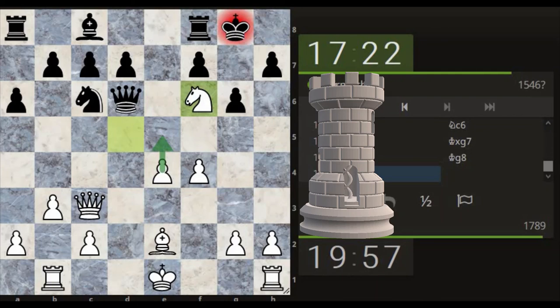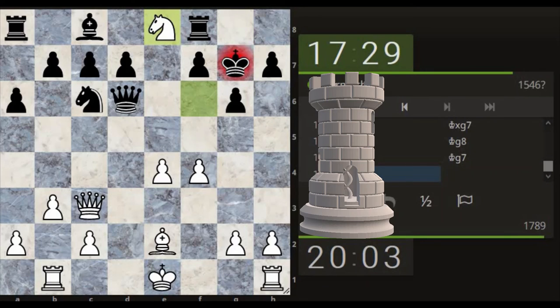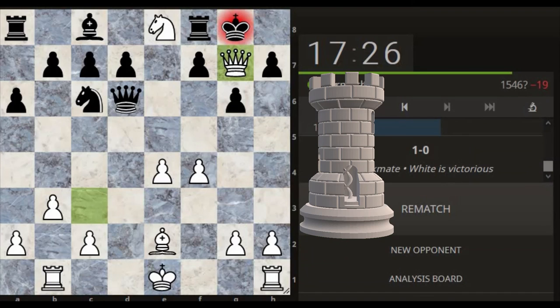All these small things are building up and putting pressure on the king. We could actually win the queen! All these things were building up — his king was going to go there and we could still get the check on the queen. But before we take the queen, we can go for checkmate, can't we? Rather than taking the queen off the board — the knight's protected, check, checkmate. Excellent.